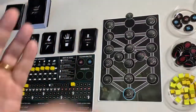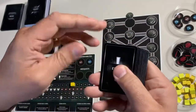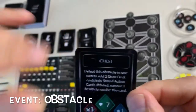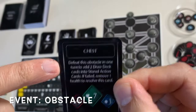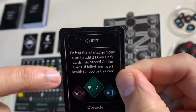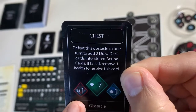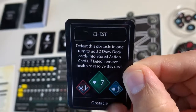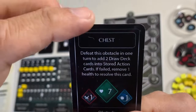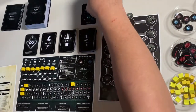Let's draw the top card of the event deck and see what we get. We have an obstacle — a chest. To defeat this obstacle in one turn, add two draw deck cards into the stored action cards. If failed, remove one health to resolve this card. This obstacle has seven hit points, with a vulnerability to physical attacks and to magical attacks. You would treat an obstacle like an enemy that can't fight you back, and since we chose this path, we have to resolve it — there's no way to skip it.